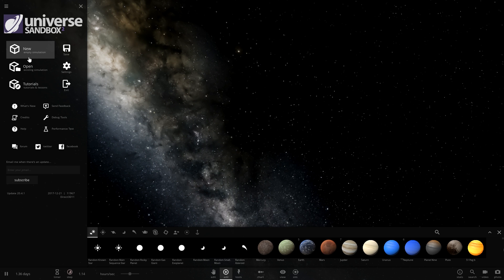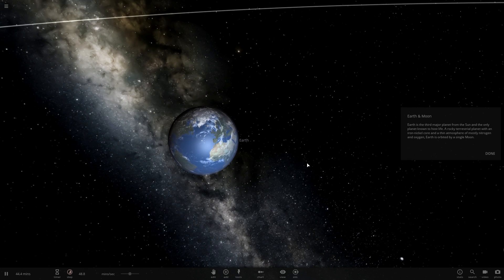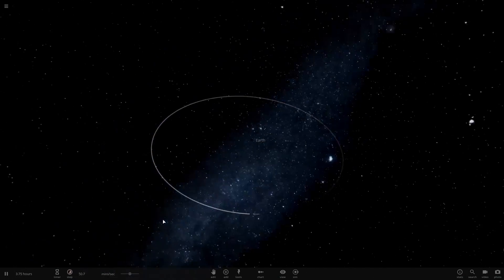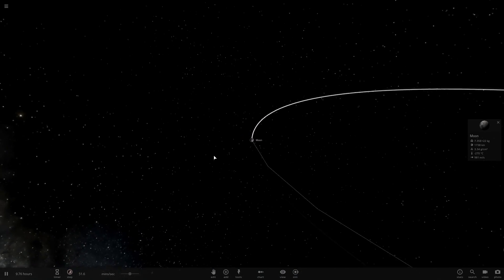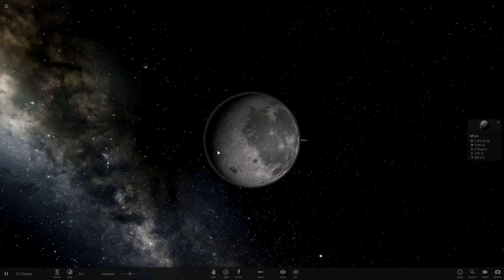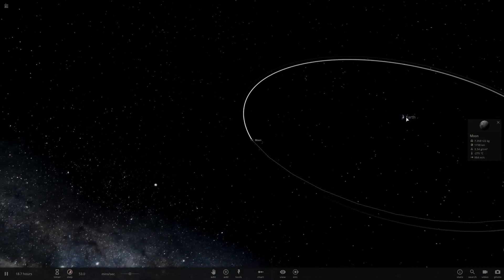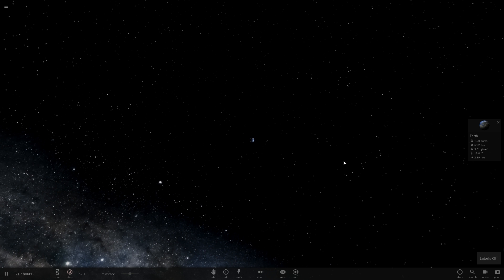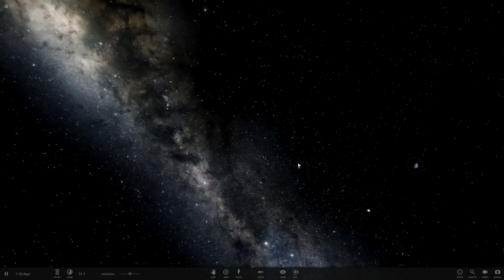The moon also has low gravity, so we'll have to find a way to add some mass without destroying Earth. Anything we do to the moon is going to directly impact Earth, so we have to be very careful. Let's go to the Earth and Moon map. Here we are — our favorite blue planet, Earth. We are going to be terraforming the moon, and remember everything we do is going to affect Earth.